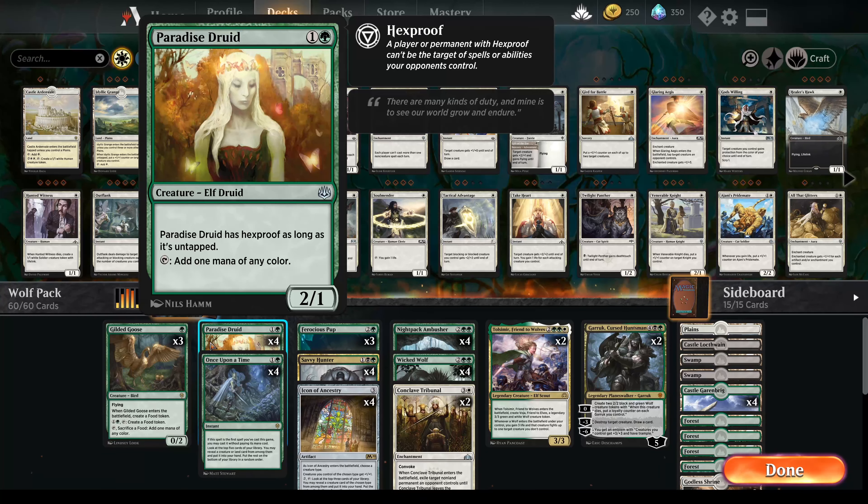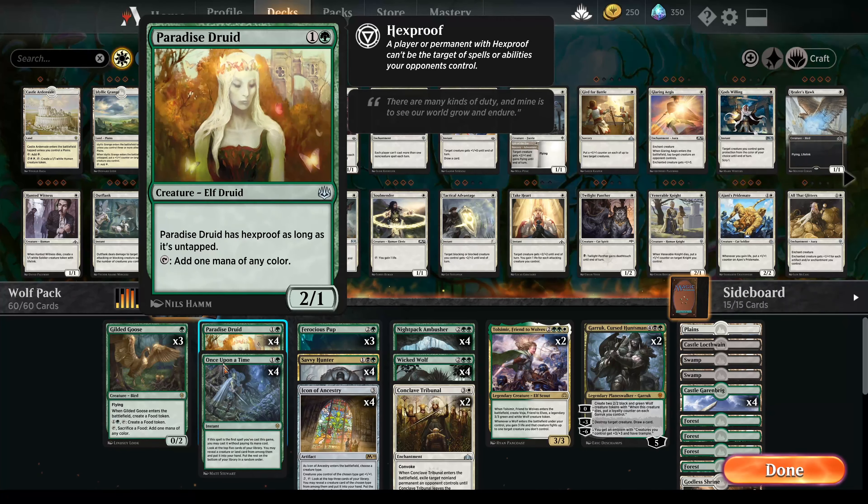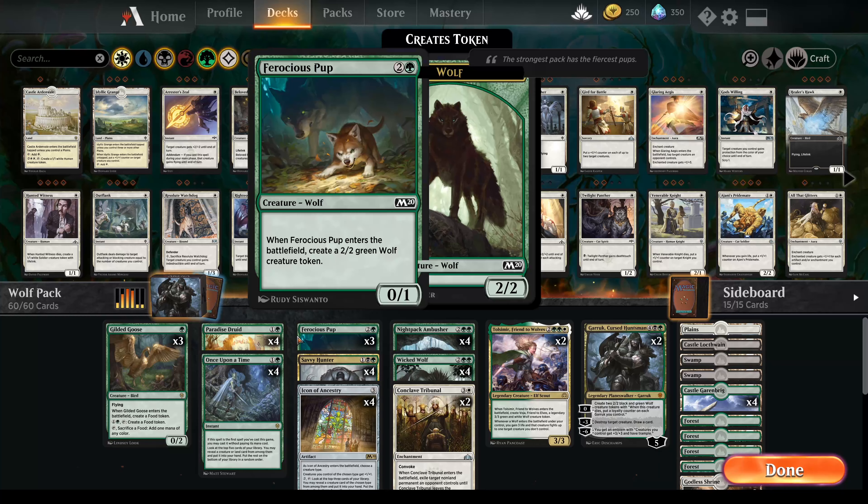Obviously she's hexproof, so she has a chance to not be killed by those pesky red decks with their shocks. Then Once Upon a Time — much like Paradise Druid — also helps us get our lands in play as well as the cards that we need. Very powerful card; I highly suggest it for any green deck, it's so versatile.